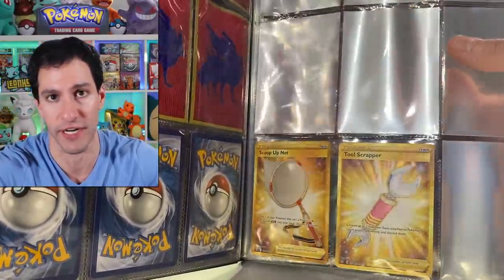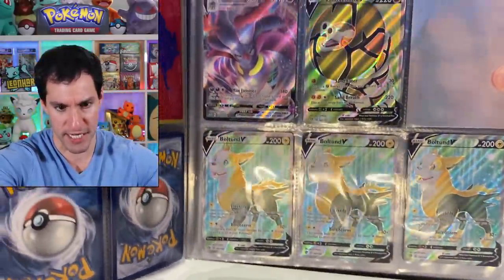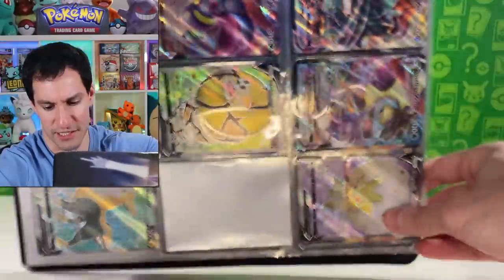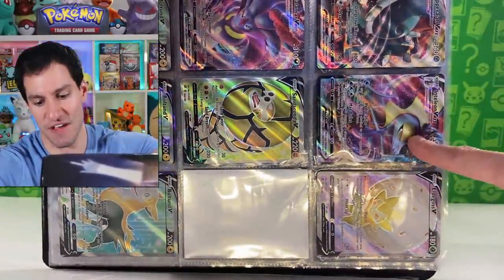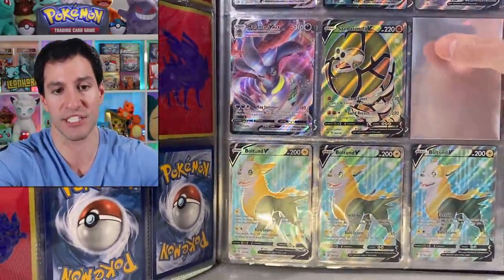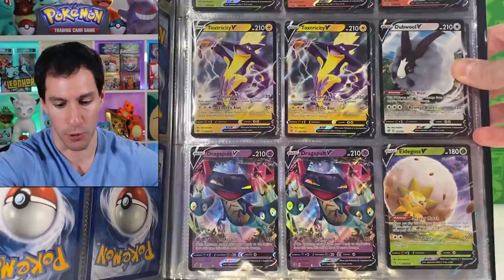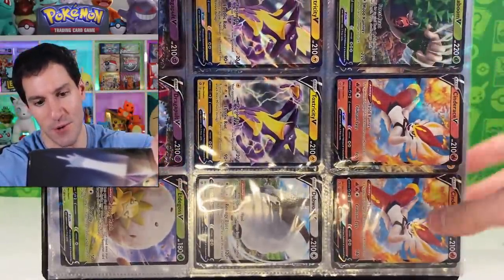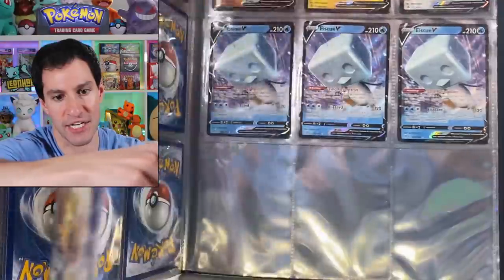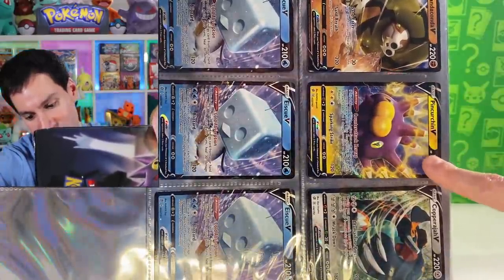Next up are the full art cards. We've got a trio of Boltons, Sanaconda, evil Disney queen Malamar, and then Eldegoss, Inteleon VMAX, Copperajah VMAX — a wide assortment of full arts for that page. Then just regular ultra rares: Dragapult, Toxtricity, Cinderace, Rillaboom, Dubwool, and Eldegoss V. I have one more page of Vanilluxe, Vanilluxe, Vanilluxe for the ice cream cards — Sanaconda, Pincurchin, and a regular Copperajah V. That is it for now.